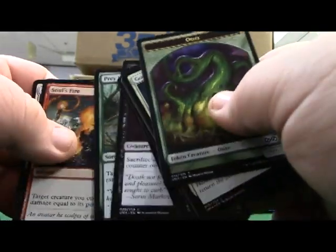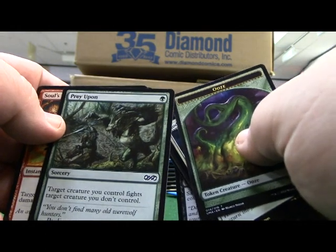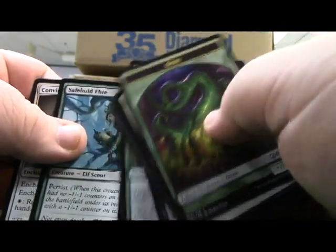Blood Flow Connoisseur. Prey Upon - another good card: target creature you control fights target creature you don't control for one. Firestead Hold Lead, Conviction.